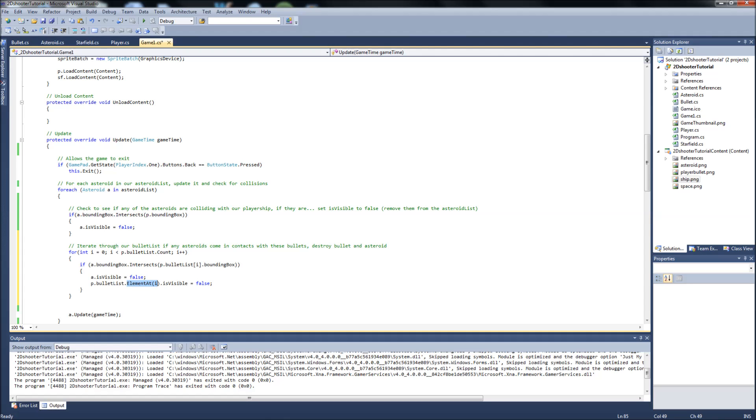This is actually the first time I've used ElementAt in XNA. What it does — if you mouse over it — is return the element at a specified index in the sequence. So we iterate through our bullet list, and if any asteroid's bounding box intersects with the current index in our bullet list's bounding box, we make the asteroid invisible, which removes it from the list, and we also make whatever bullet element is hitting that asteroid invisible.